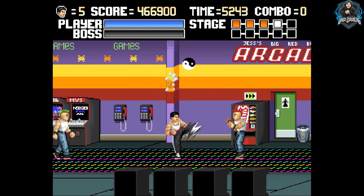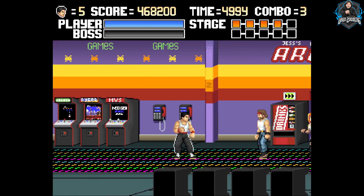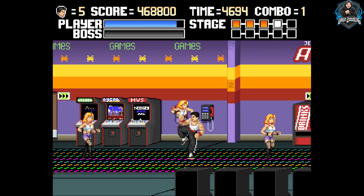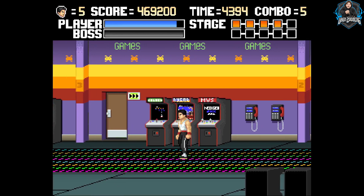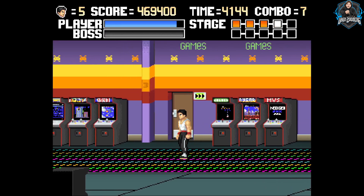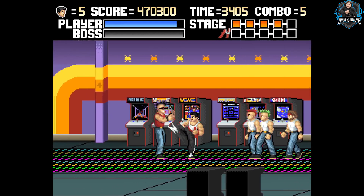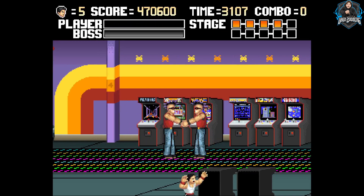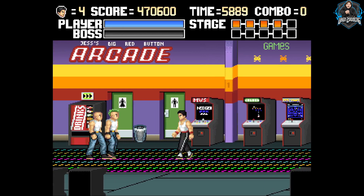You get a lot of nice little easter eggs in the background. In all the levels I've seen so far you get movie posters in the subway, and now we're in an arcade. You can see that one of them says Neo Geo on it, and there's another one a bit further on that looks a little bit like Star Wars. It's clear that the programmer of this game, who goes by the nickname McGeezer, does know his stuff. That first arcade machine there is quite clearly Pac-Man.